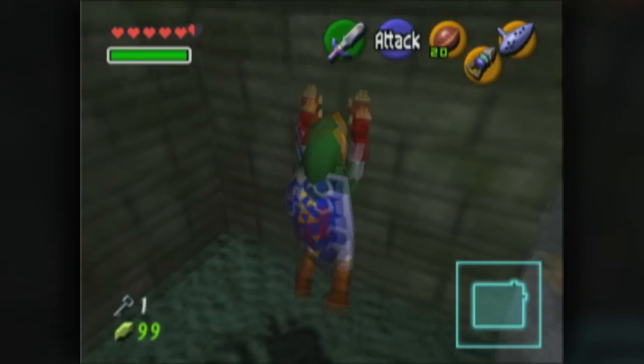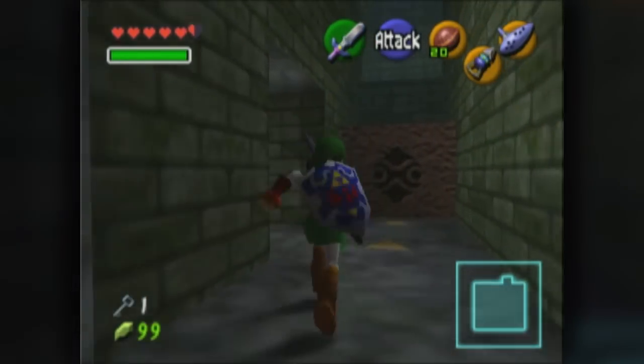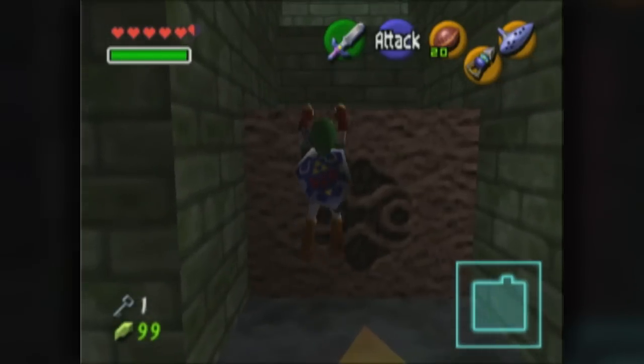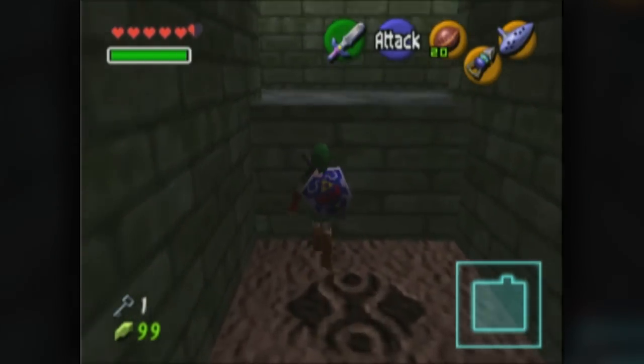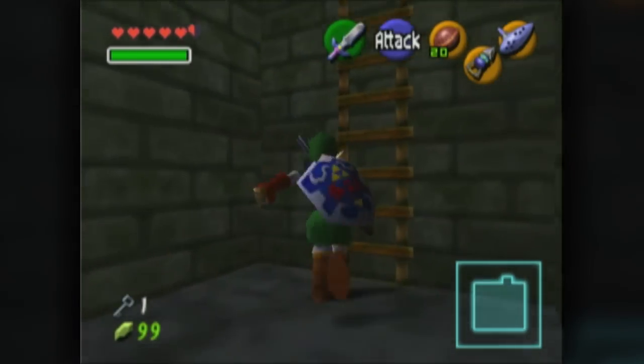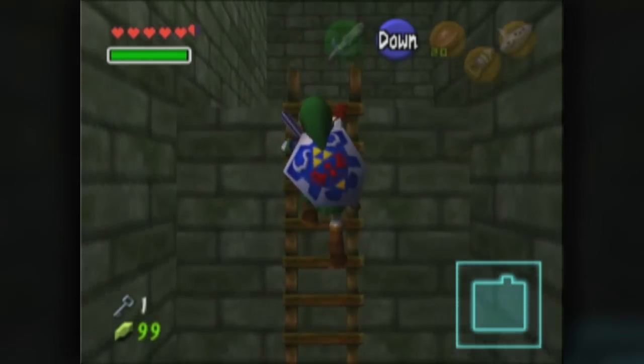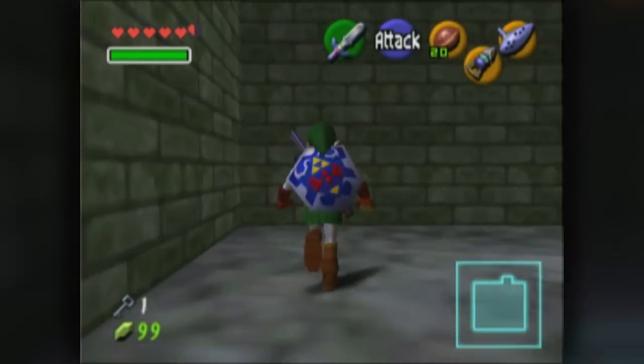I don't know if you're supposed to go up here or the ladder — I really honestly do not know and do not care. We have a ladder here to our right, and we can go up here. At long last we can head through the Twisted Corridor again.